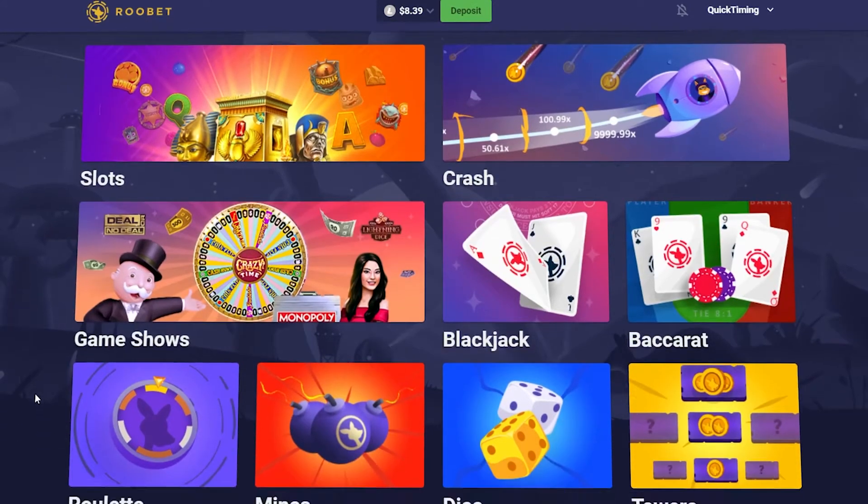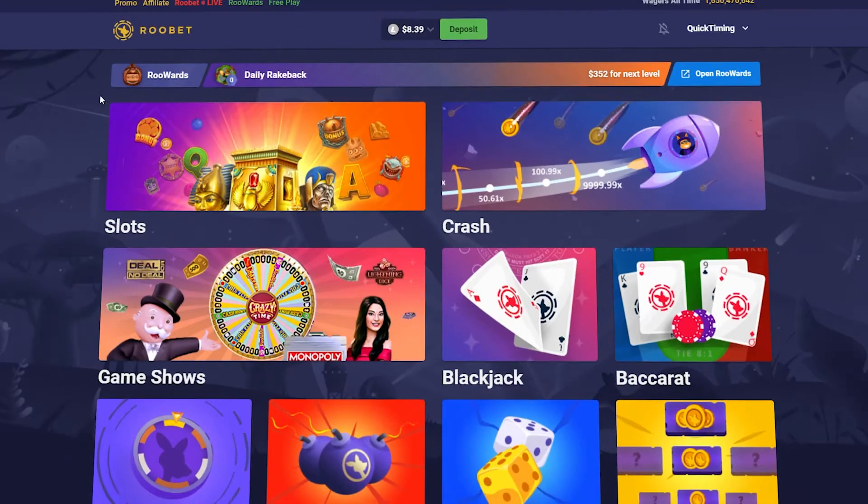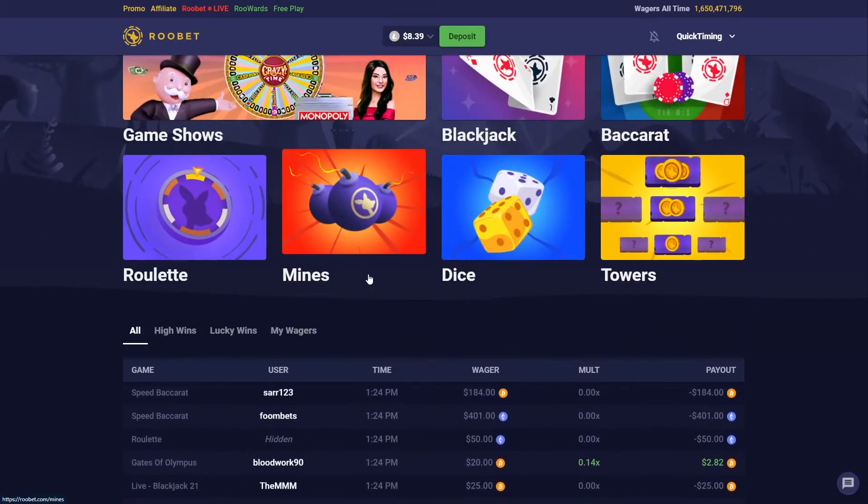Real quick, guys — if you're above the age of 18 and you want to access the Rubet rakeback reward system, you can head on over to promo and type in my affiliate code which is 'quick timing'. You'll have access to the rakeback system on Rubet and you get cash back on all your bets. They've got a really cool, nice and neat system.